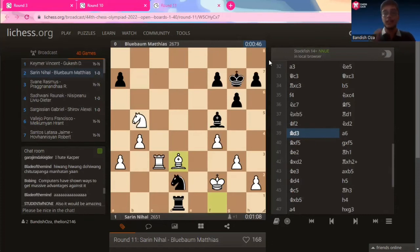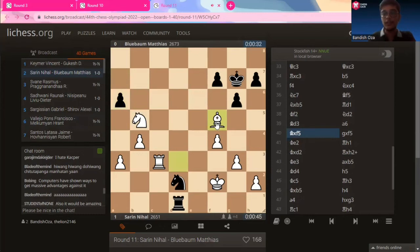Moving on to the third and final tactic for the video. This is the 11th round of the 44th Chess Olympiad — Nihal Sarin versus Matthias Blübaum. Sarin is playing the white pieces. The last move made was bishop to D3. Matthias pushes the A pawn to A6 — obviously the knight on B5 is under threat. But Nihal Sarin says, 'You want to kill my knight, but I'm going to mess up your pawn structure first.' He plays bishop captures on F5.